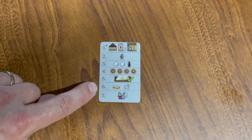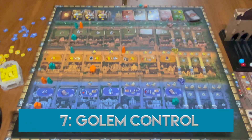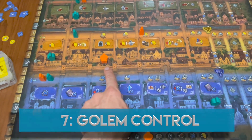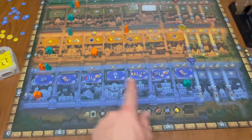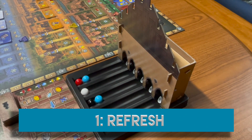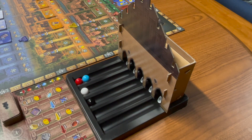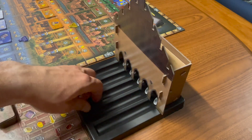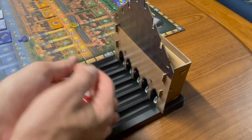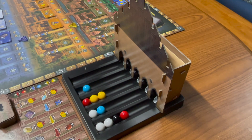Also, during this phase, you may perform any one development. During the Golem Control phase, pay knowledge for any Golems beyond your students' control, or take a five victory point penalty for each Golem you cannot control. Lastly, we return to the refresh phase for the next round. The first thing to do is redistribute the marbles, and one unique thing about this game is that it is designed so that the marbles may not necessarily be evenly distributed — and that's okay, that is part of the game's design.